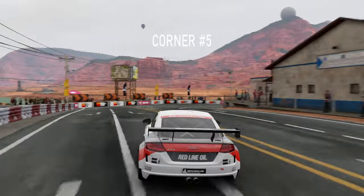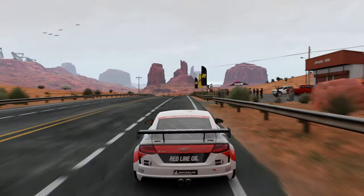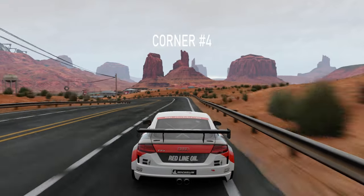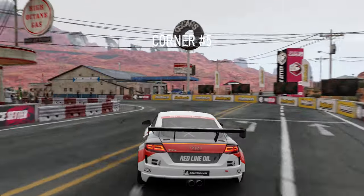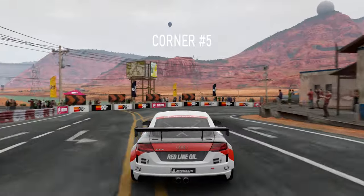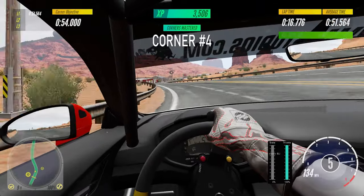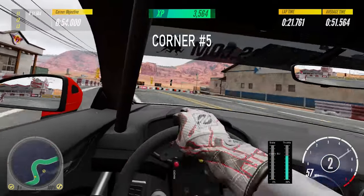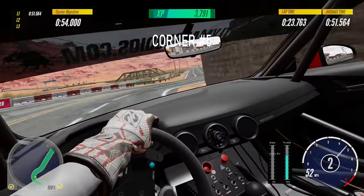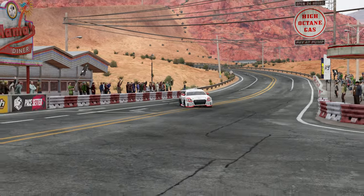The trickiest part of this track is the chicane at corner number five. The race line exiting the previous corner is crucial — the car would bounce off the ground when entering the corner and make it very difficult to slow down if it's in the wrong line. Going through corner number four, the car needs to brake very hard to slow down to under 60 miles per hour and pass through the chicane smoothly. Any mistake would cost the driver up to a whole second, and it takes a lot of practice to do it correctly.